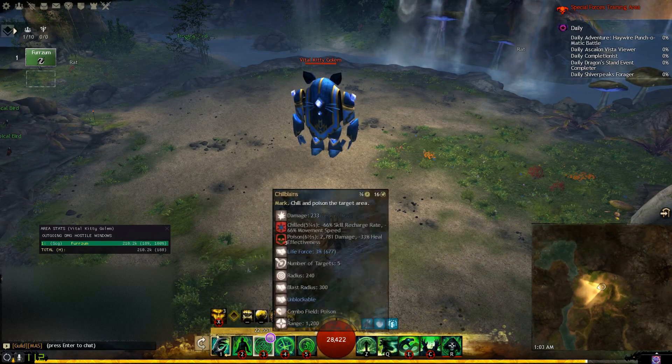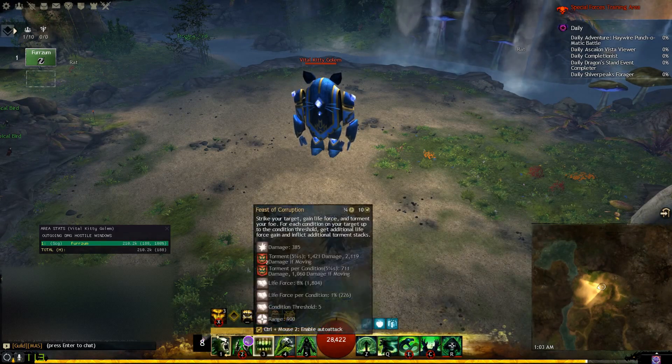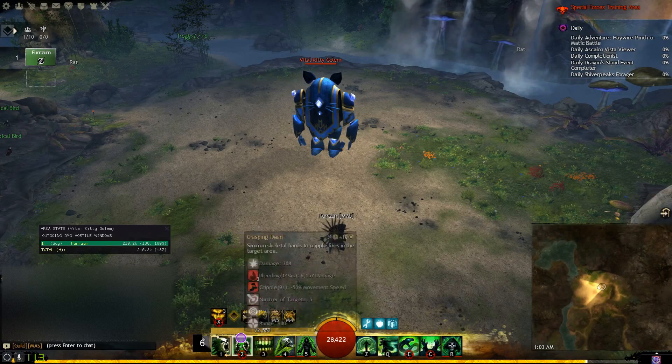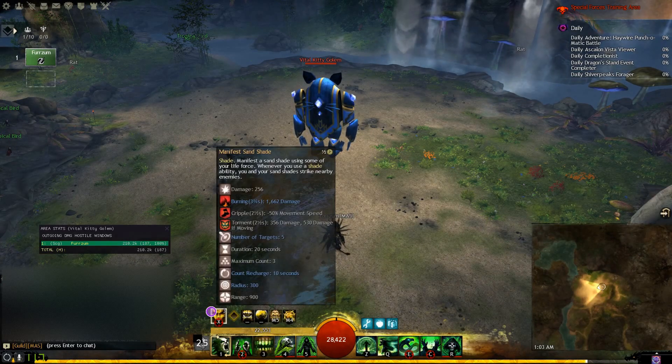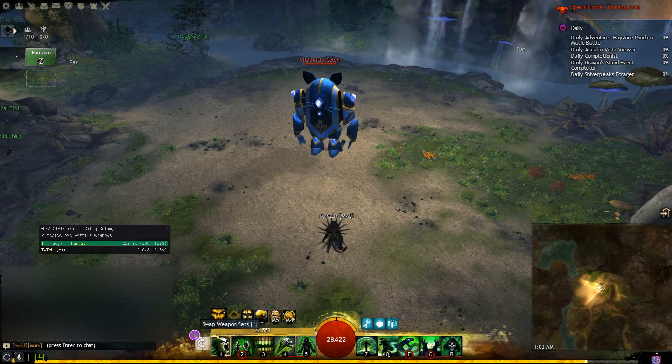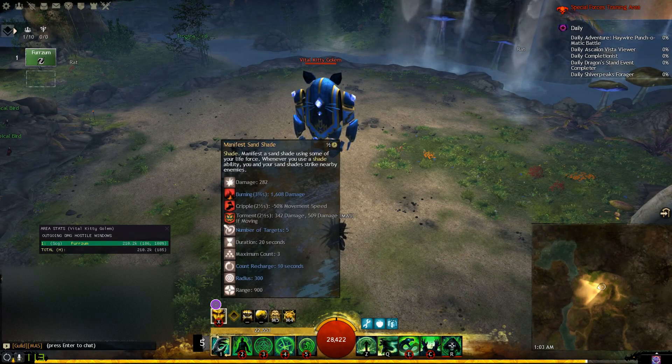So that's where most of our damage is going to be coming from. Staff Marks do a pretty good amount of damage, and our utilities do a pretty good amount of damage. Scepter Warhorn is alright — we mostly have this for life force generation. But I would say probably 70% of our damage is going to be coming from shade skills. So it's imperative to know how that works so you can get the most out of it.